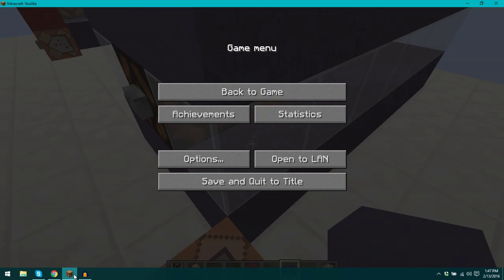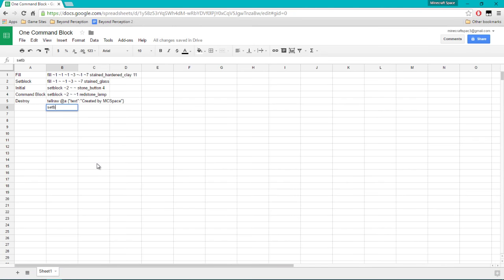So we go set block two, two with a command block, data value three, and then 'replace.' You can use replace, destroy — and you want 'auto.' Auto means it either needs redstone or it doesn't. I'm going to say zero b, and then the command is going to be 'say one.'